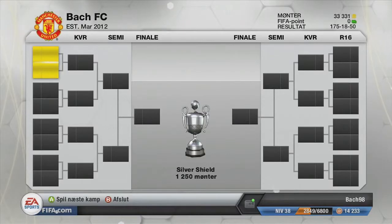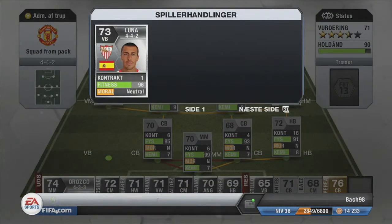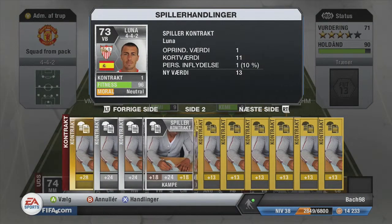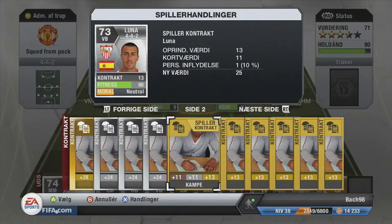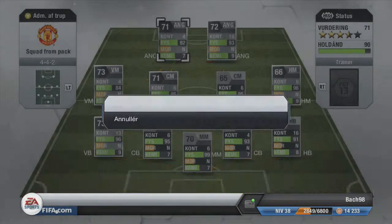We go into the next game and my squad also needs fitness sorted. I just gave Luna a contract. All the fitness looks great except for my left mid, which was not very good.